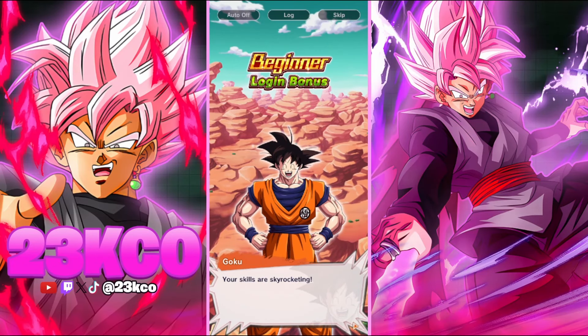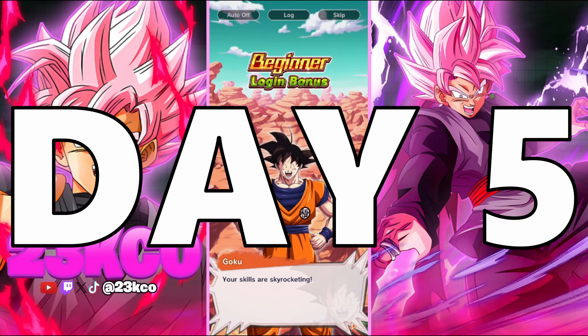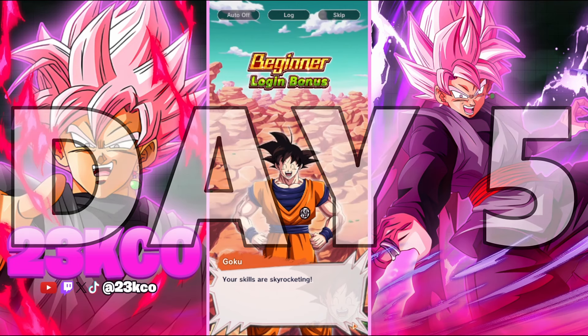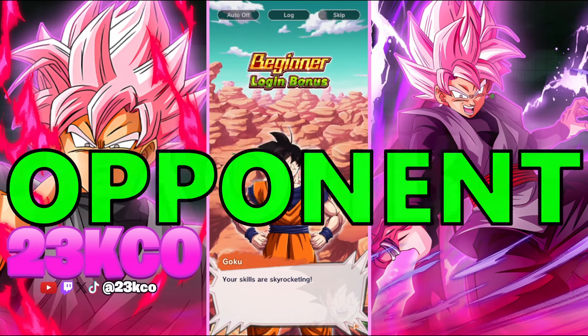Welcome back to the channel, 23 here, and it is day five. You guys are really loving the Zero to Hero series so we're going to keep pushing them out for you. This episode is coming out a bit sooner than it should have — it really should have dropped tomorrow, but today is April Fools. There's a lot to do in the game and I don't have too much crystal. Don't worry, I will be farming that soon. But today I really want to go over reading your opponent.